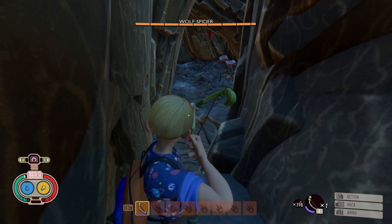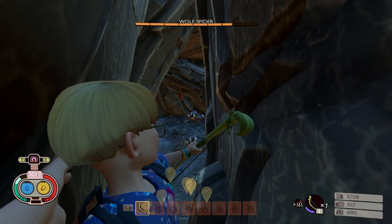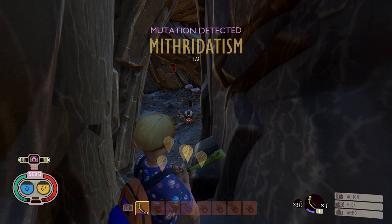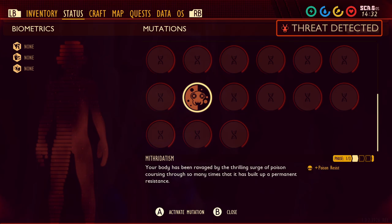I'm going to speed this up because this is going to take a while, and there are two wolf spiders here. So I killed the first wolf spider and I unlocked the mutation Mithridatism, which gives you poison resist. This mutation will help reduce the poison damage if you get hit by a wolf spider. Let's continue and finish off the second wolf spider.